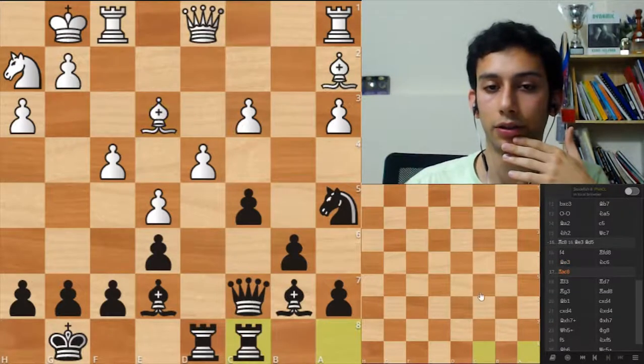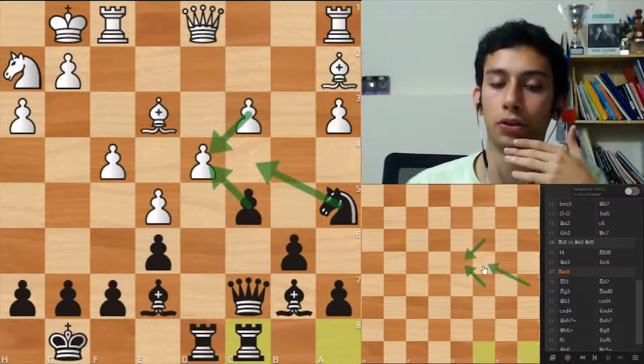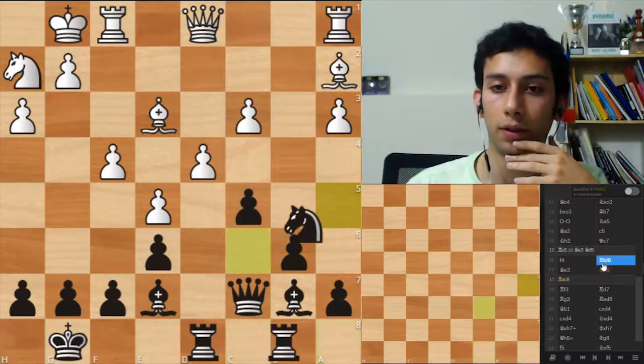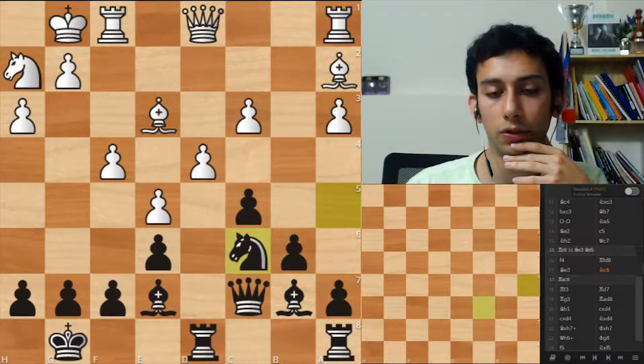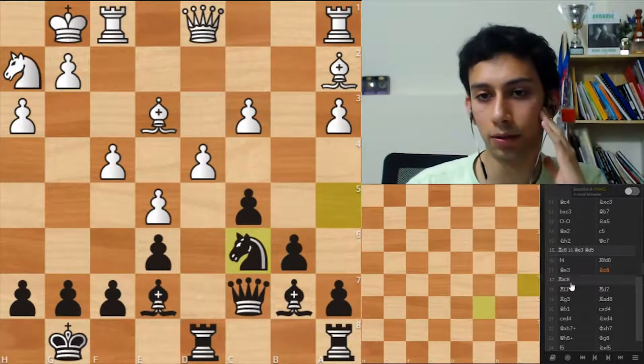You play rook c8. And just if it was your move, you want to maybe take and go knight c4 — to go forward with your position — or maybe even queen c3. Knight c6: putting pressure on the center, but going backwards and not developing, so it's not the most precise I would say.